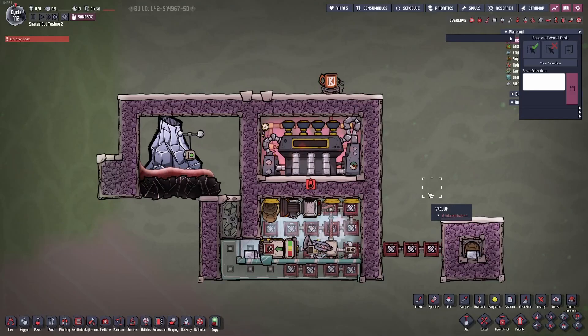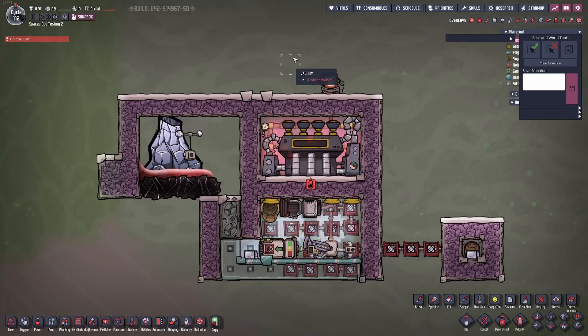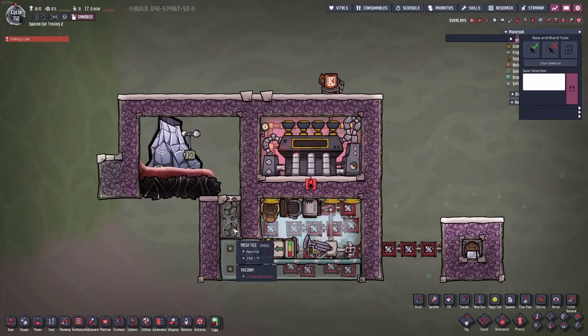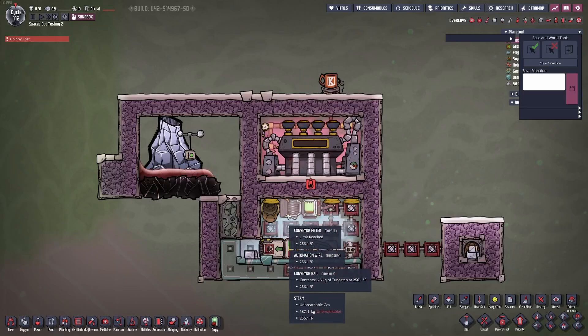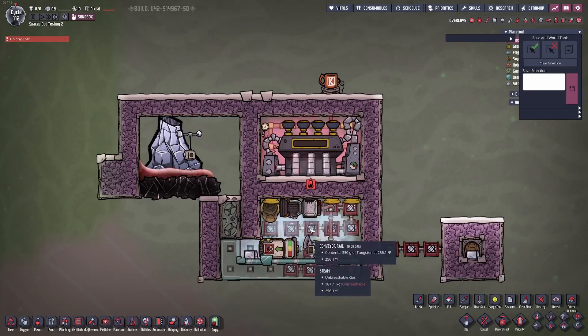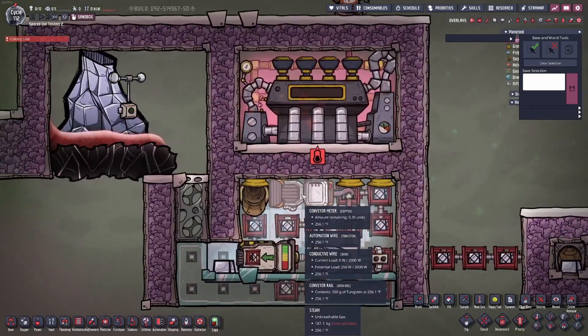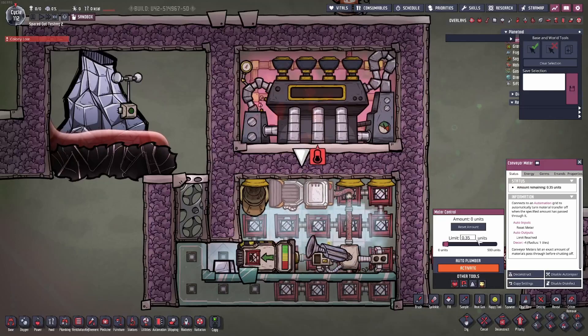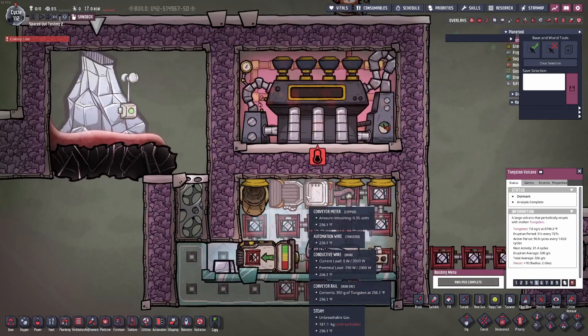Build number two for Tungsten has a very similar idea but is done a bit differently. It has the exact same steam turbine setup but the room is arranged differently — the first had the volcano in the room; this one was a test with the volcano outside. When molten liquid like tungsten or magma falls and freezes, since it's in low enough amounts it'll teleport to the closest block. You need a temp shift plate to keep that spot cool. I also have a conveyor meter besides the normal auto sweeper and loader, set to 0.35 kilograms — based on an average of 0.336.